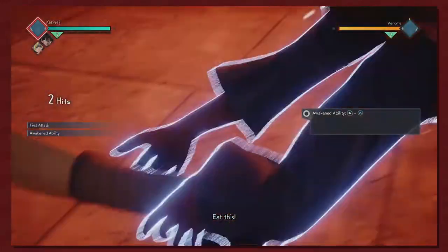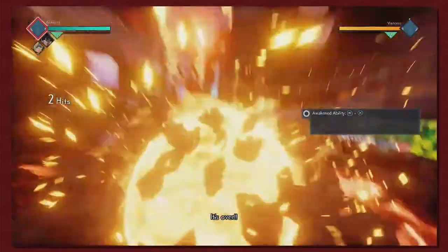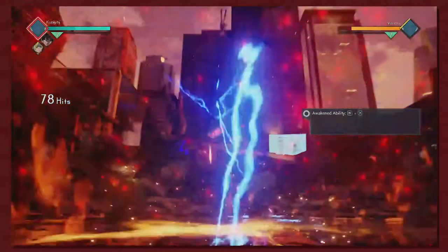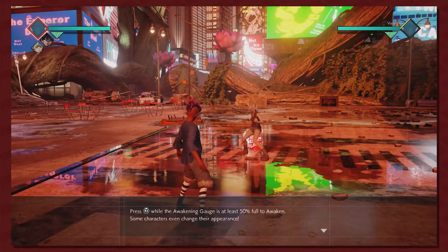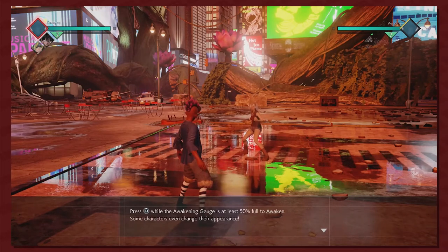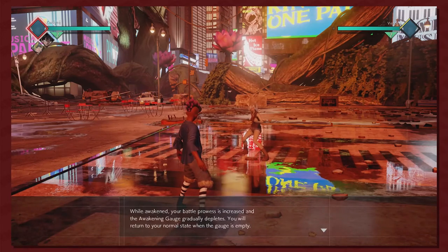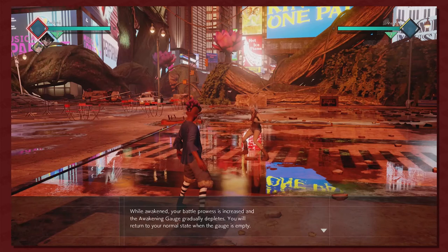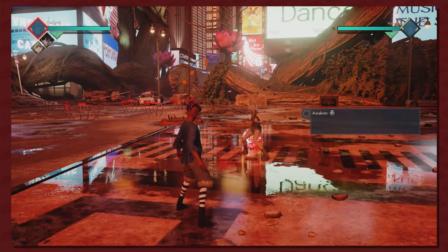Damn! Press R3 while the awaken gauge is at least 50% to awaken — some characters even change their appearance while awakened. So I guess that's what happened with Naruto, he turned into the Kyubi. You'll return to your normal state when the gauge is empty. You can blast surrounding opponents back when awakening while being attacked or guarding — only possible when the awakening gauge is at 100%.